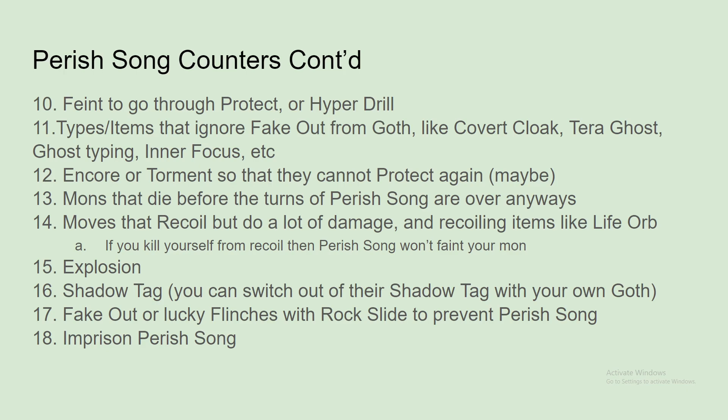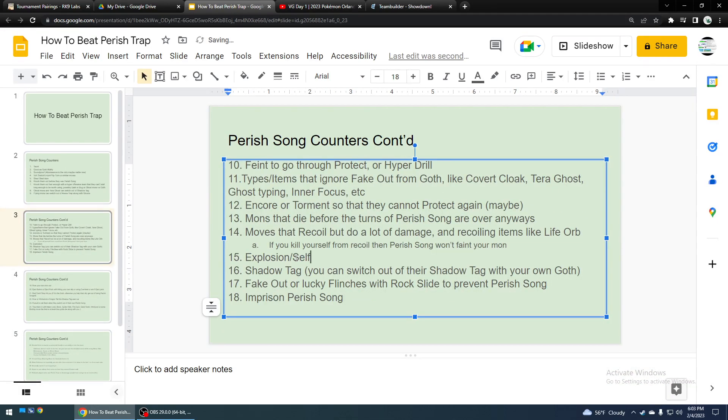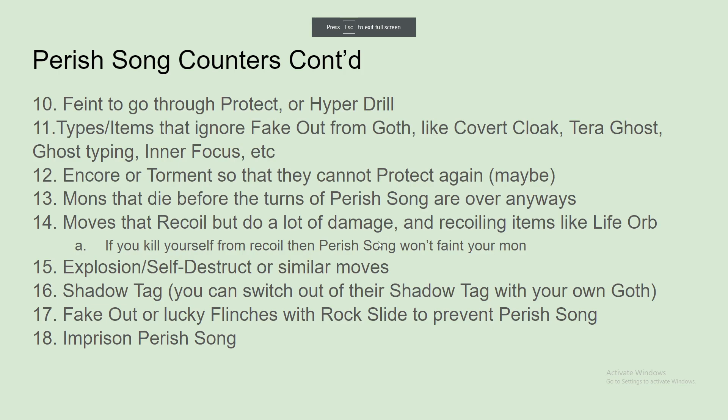You can choose to die when you want to sometimes from recoil and switch in the right Pokemon to counter them at the right time. Explosion — at the right time, if they don't Protect against it. Explosion could be a good move because if you're going to die anyway from Perish Song, you could just use Explosion or Self-Destruct or similar moves. I think Misty Explosion was like that, but I don't think that's even in the game anymore.